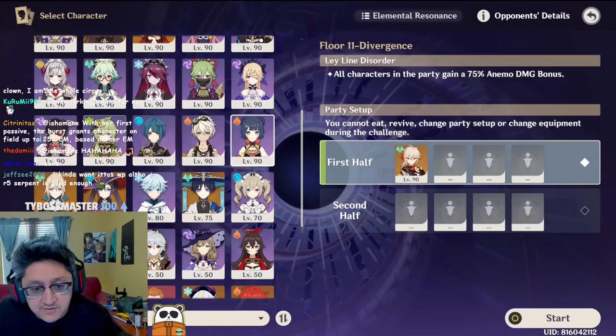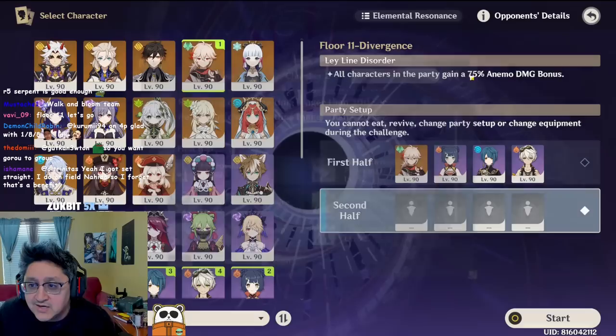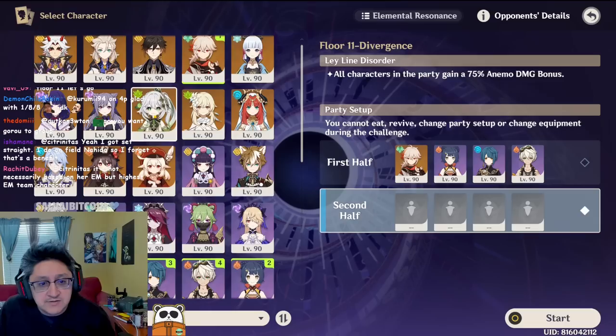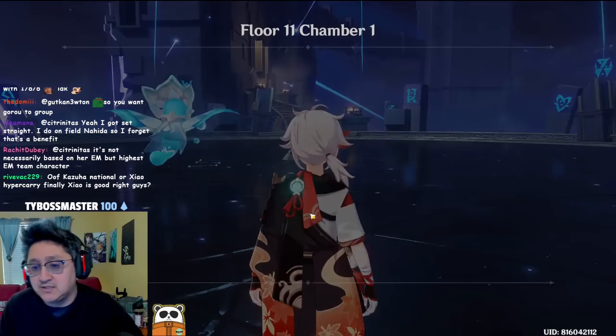First floor has the Anemo bonus, obviously this is supposed to be a Scaramouche, Faruzan, Venti kind of floor, so we're gonna go full send on the first floor. We'll use the Kazuha DPS national team because it's fun — I don't have Faruzan leveled on this account unfortunately, so I can't run that. Second side is the Repulsors, so I can run anything I want. I think I want to play some Nahida to Aggravate a little bit, or maybe we run Nilou this first time just for fun.